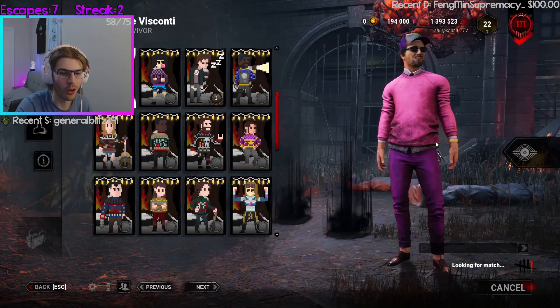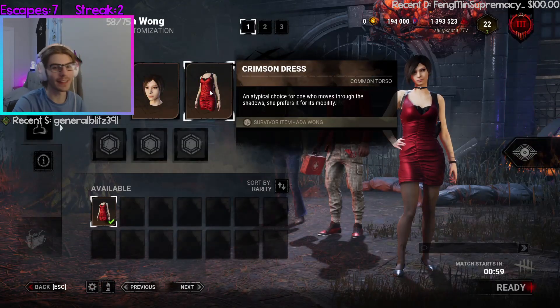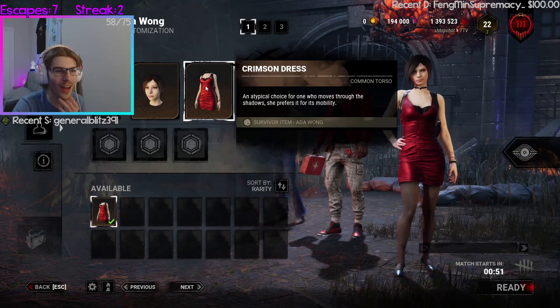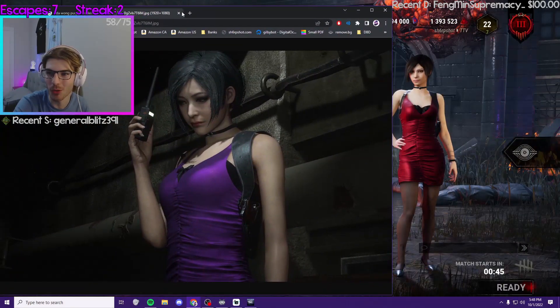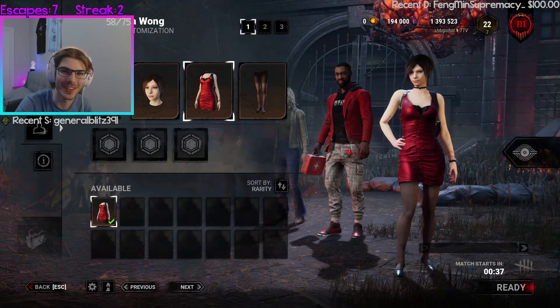They should incorporate a color wheel for your outfit — that'd be cool as a legendary feature. For example, Ada would be the perfect example of this: you click on her outfit and she has five colors, like red, blue, yellow, and purple. This could show an example of what each color looks like — a cool legendary feature for some outfits out there.